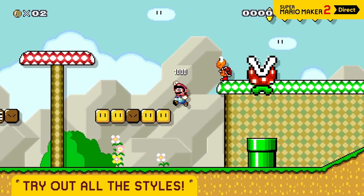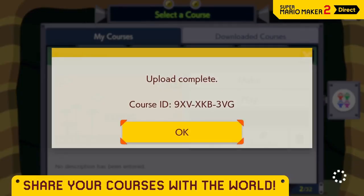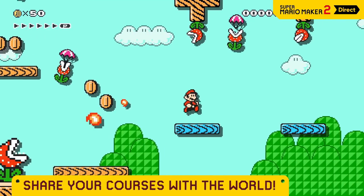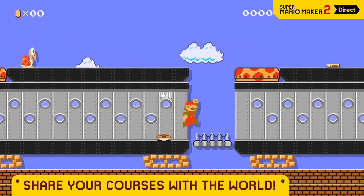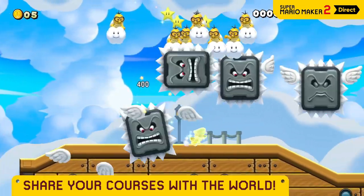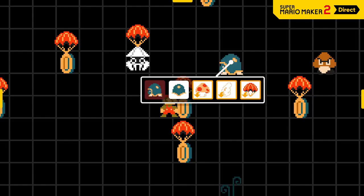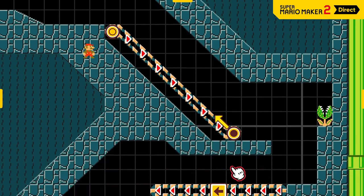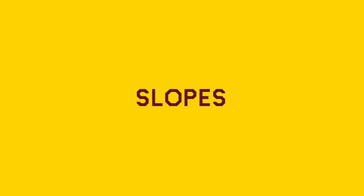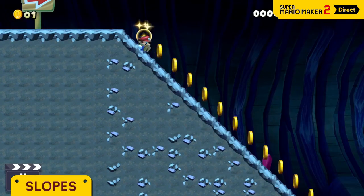What we are talking about today are the potential candidates for what this other game style is going to be. For those of you who have keen eyes, you will have noticed that there was an empty space next to the Super Mario 3D World game style on the UI in the Nintendo Direct. The text above it said 'game styles, other game styles.' That means there's at least one more.